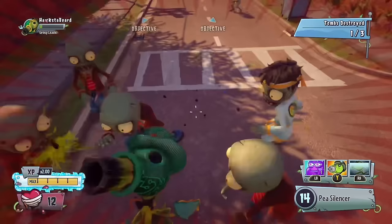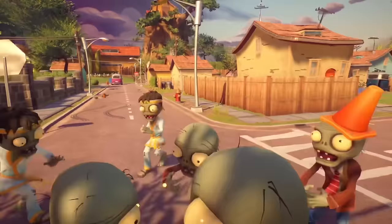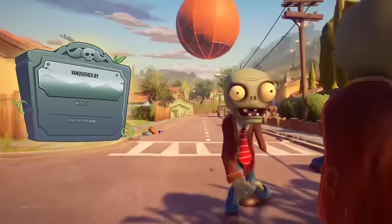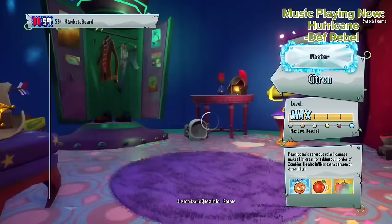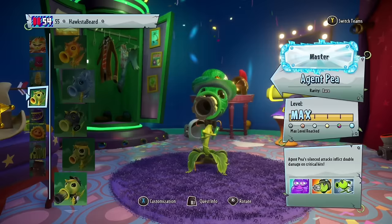Just stay here and make sure you don't go past the crosswalk again. Now that I'm dead, it's going to say I died to zombie hurt. Then you're going to want to press X to change character.